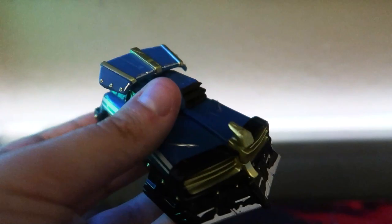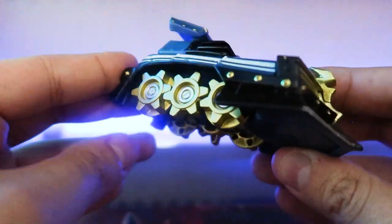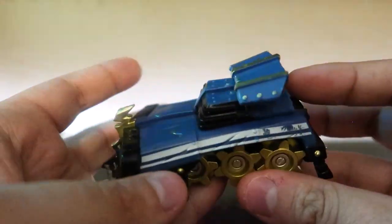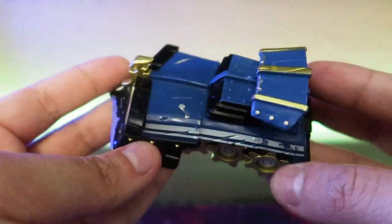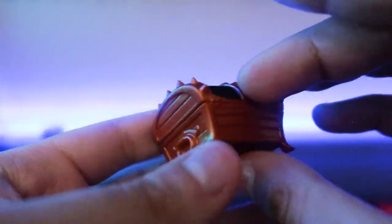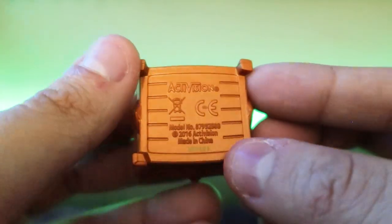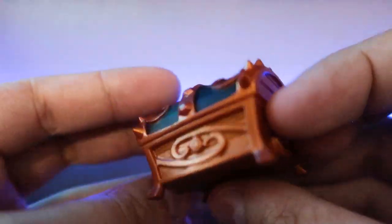We have Gill Grunt classic from Spyro's Adventure. Next is Chop Chop from Spyro's Adventure. We have High Vault's vehicle — I think High Vault is in the other box, hopefully. This looks like a Shield Striker, and this is a Bronze Imagineite Chest — it looked red in the pictures but in person it looks more bronze.